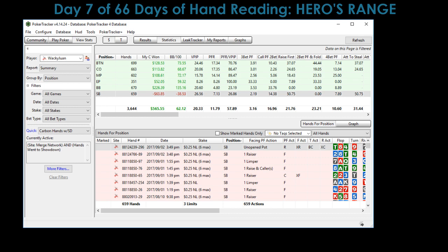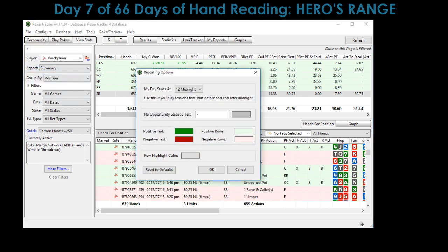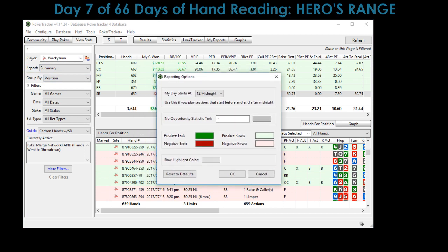We see the pre-flop, flop, turn, and river action, which is great — that's how we want to assess whether a hand might be worth reviewing. But now we can see this is all red — these are all losing hands — and if we scroll down we'll see some green winning hands. We want to get rid of those colors as well.